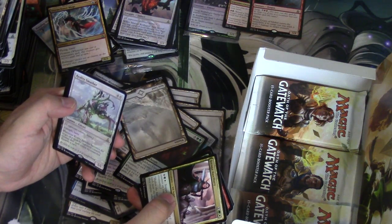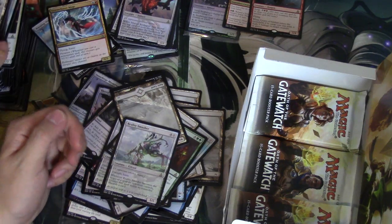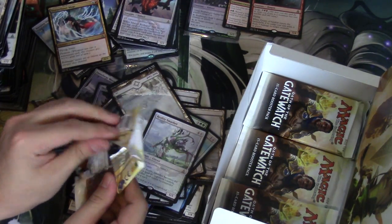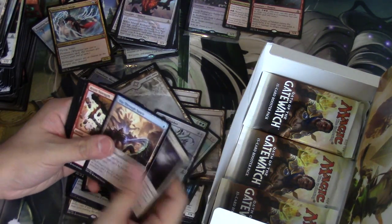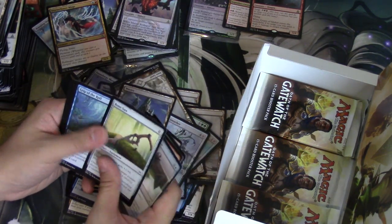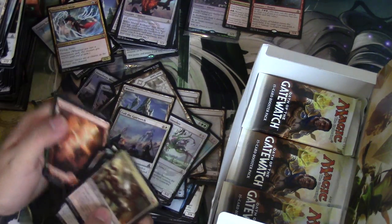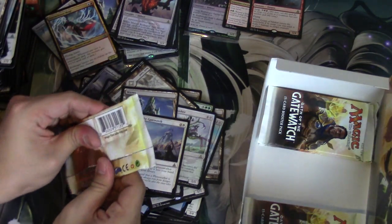Reality Smasher — what, we just got one of these. So you do get a lot of duplicates in a box — wow, lots of them. So maybe we can get another Matter Reshaper, would be good. Nice that they gave the Waste. Call of the Gatewatch — which will look up a planeswalker — one of the most awful cards in Limited in my opinion of course.